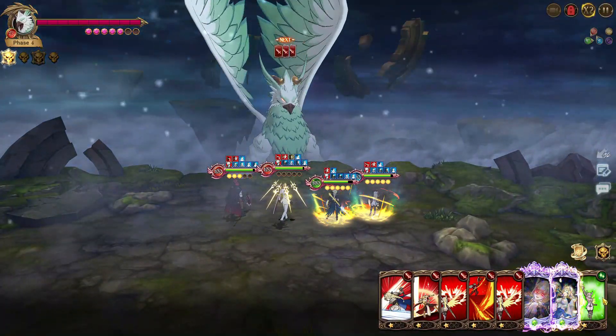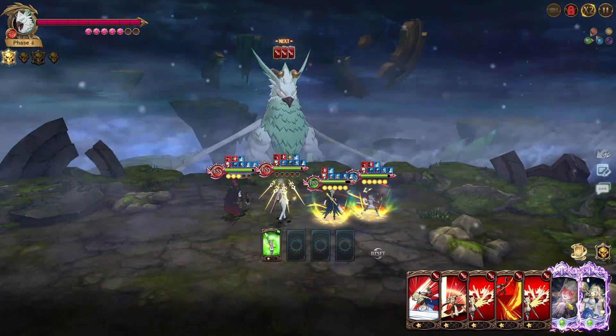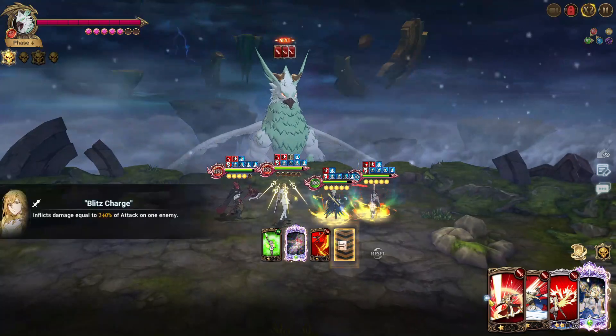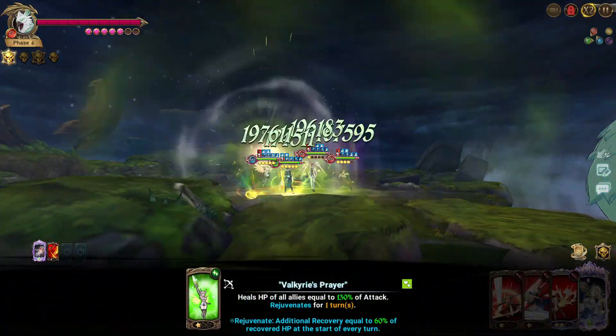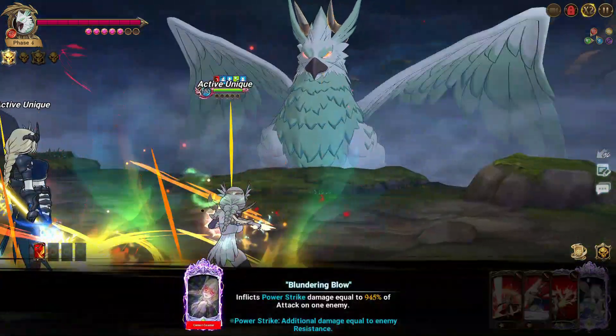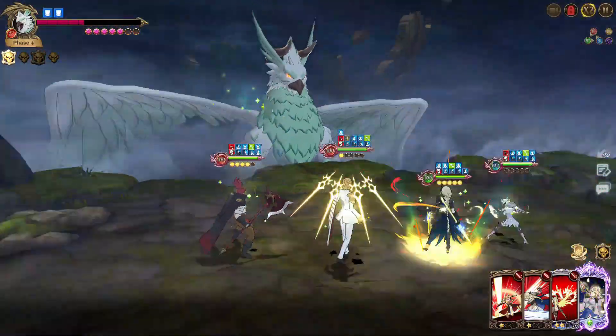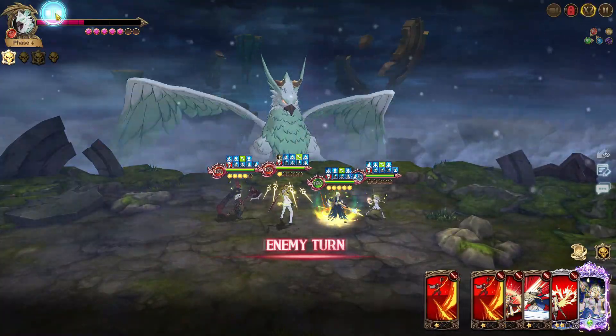On phase four, heal once, use the ultimate from Magelda, do some damage, and next turn kill. Also use the ultimate from Brunhild to heal so you have max health before going to floor three. It's very quick and easy with these teams.